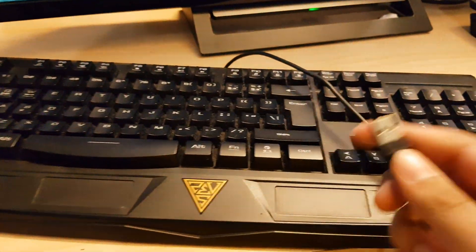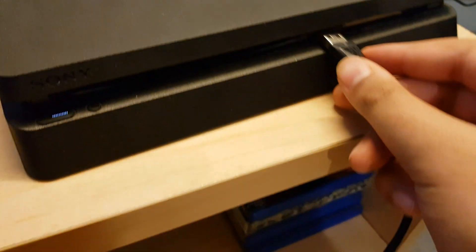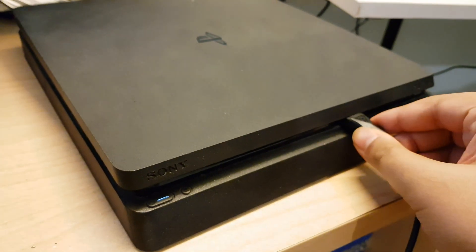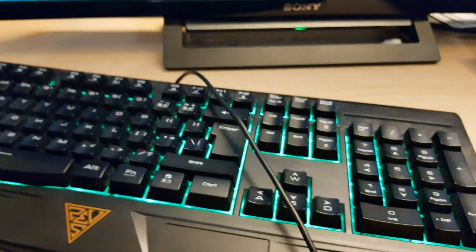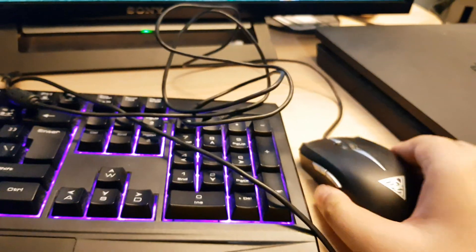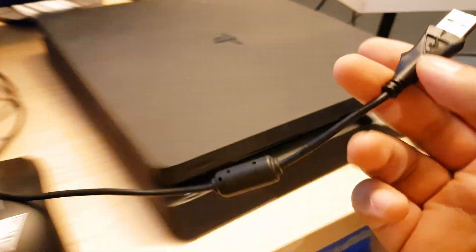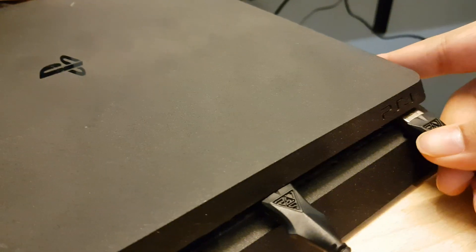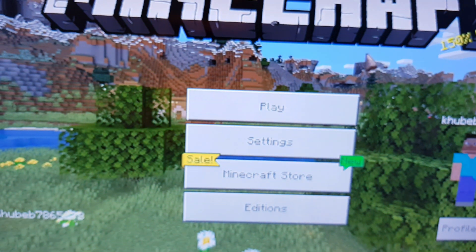So as you guys can see right here, I have my Minecraft and my keyboard. Get your USB cord and put it in your PlayStation just like this — you have two USB ports. Just put it in and your keyboard is on. Now let's do the same with the mouse: get the USB cord and put it in just like that. And boom, now it's all connected.